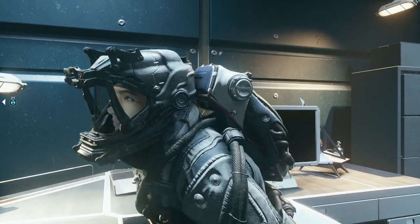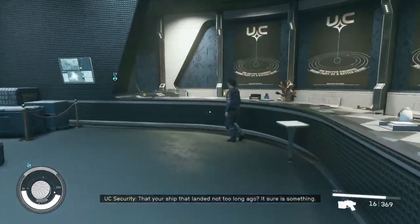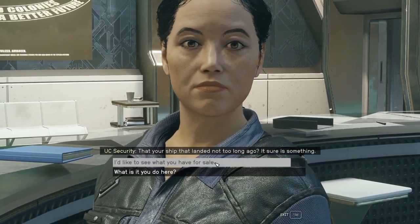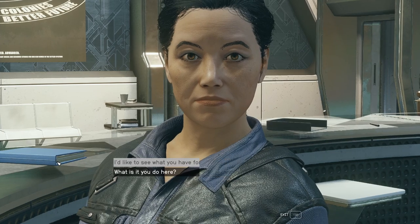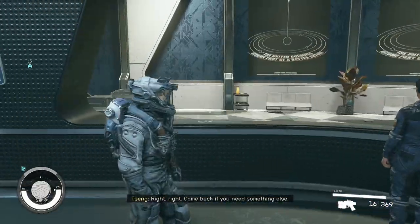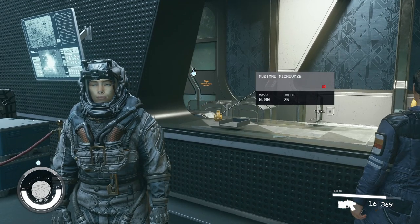Once you're done, press any movement key to get back up, then go back over to her and talk to her again. She will have refreshed her stock, and you'll be able to buy more ammo every time you do that. If you have a ton of money and want to stock up before heading out to get thousands of rounds, that's how you get ammo. Now you know how to buy ammo in Starfield.